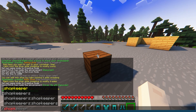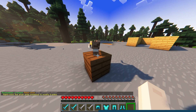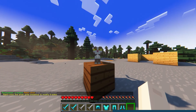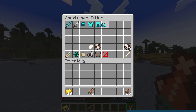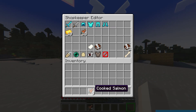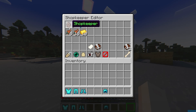Look at the block where you want the shopkeeper to stand and then run the command shopkeeper and then the creature that you want to use as your NPC. Hold down shift and then right click on the shopkeeper to edit. Place the items you want to sell on the top line of boxes in the menu and then place the items that you want to use as currency in the second line. Once the items have been placed, you're done. We recommend creating an admin shop like this to sell shopkeeper eggs since it will make it easier for players to create their own shops without having to use commands.